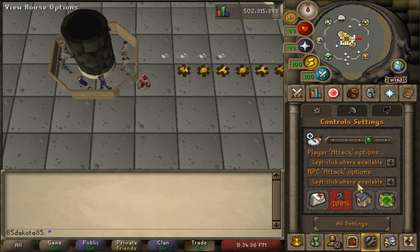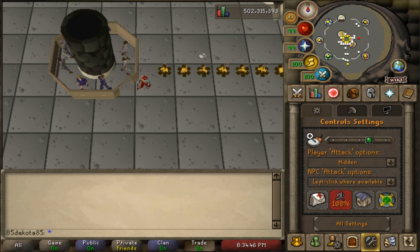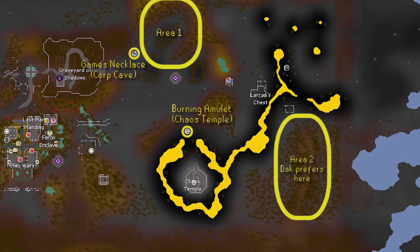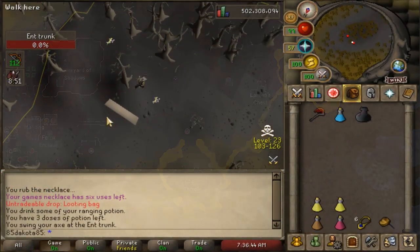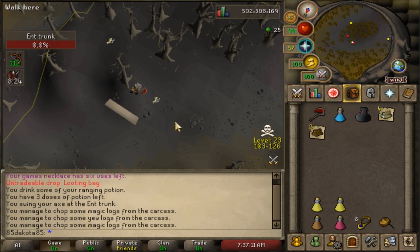Before you go into the Wilderness, go into your in-game options and click the tab with the little gear on it — the control settings. Switch your player attack options to hidden. This is not a requirement, but it's going to guarantee that you don't attack somebody you don't want to and get skull tricked. There are two different locations to fight Ents in the Wilderness — one right outside the Corp Cave, and the other one's a little bit further southeast. The Ents in the Wilderness are a little bit easier to safe spot while chopping, though you still get attacked occasionally, but you don't need to pray for them as much, and the aggro strategy still works and is still suggested.